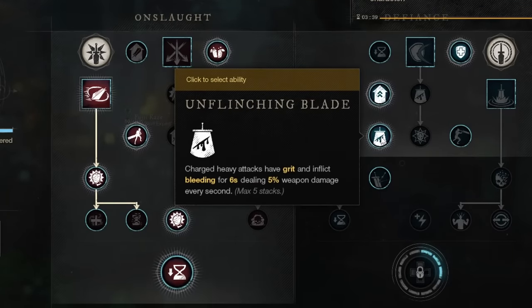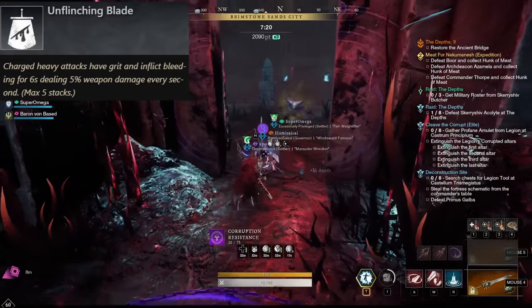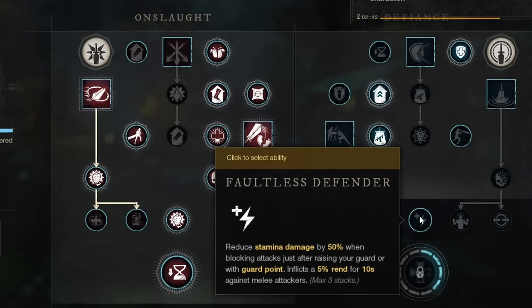Base damage increases are an extremely strong and important modifier that changes a lot about your general damage output and should not be skipped if you can. In the row below that, we have Unflinching Blade, which makes charged heavy attacks have grit and inflict bleeding for 6 seconds, dealing 5% weapon damage every second with a maximum of 5 stacks. Since you're constantly heavy attacking, you're constantly stacking this, and this is just an extremely strong damage increase. The rest of the non-ability related perks in the Defiance tree aren't really that important for damage output. Arrow deflection to block ranged projectiles can be nice in certain PvE situations, and Faultless Defender can apply a rend to enemies with a perfect block, but usually you shouldn't be the one getting hit, and there are generally better and safer ways to apply rend as a damage dealer.